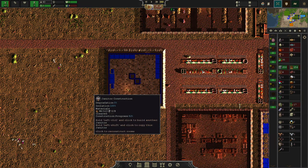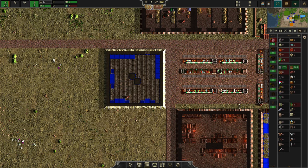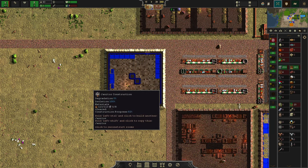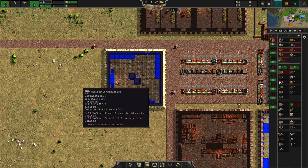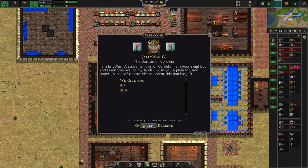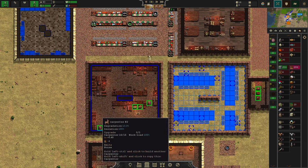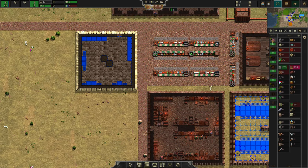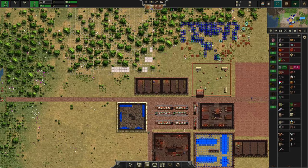Materials are being deposited and people are still working on it, so in case you ever see a frozen building in your city, this is an easy way to fix it. Our neighbors are saying hi — that's a very good thing to see, because that means they don't want to wage war on us.